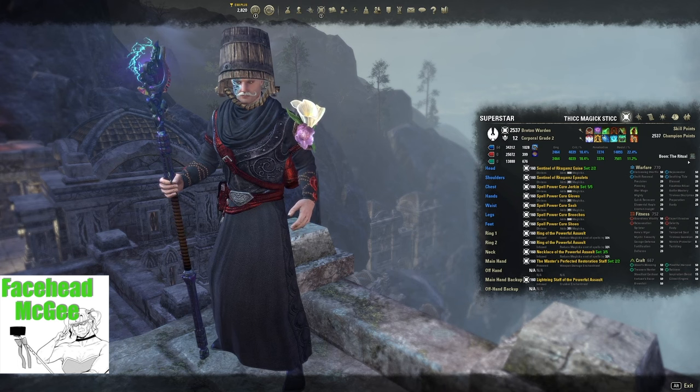Use the Ritual Mundus to increase your healing. The gear body pieces are all traited Divines to boost your healing further.